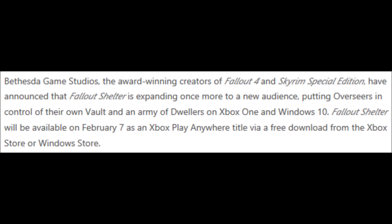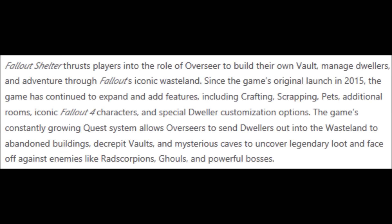The article on Xbox.com reads: Bethesda Game Studios, the award-winning creators of Fallout 4 and Skyrim Special Edition, have announced that Fallout Shelter is expanding once more to a new audience, putting overseers in control of their own vault and an army of dwellers on Xbox One and Windows 10. Fallout Shelter will be available on February 7th as an Xbox Play Anywhere title via a free download from Xbox Store and Windows Store. Fallout Shelter thrusts players into the role of an overseer to build their own vault, manage dwellers, and adventure through Fallout's iconic wasteland. Since the game's original launch in 2015, the game has continued to expand and add features, including crafting, scrapping, pets, additional rooms, iconic Fallout 4 characters, and special dweller customization options.